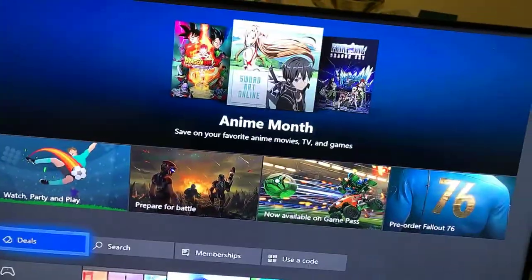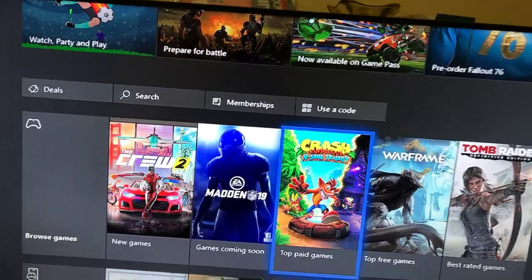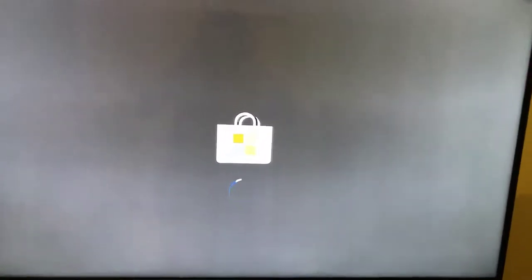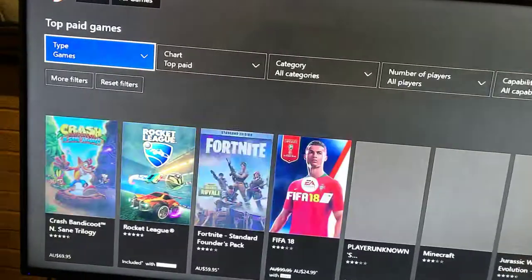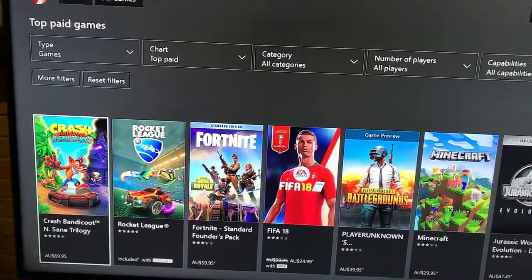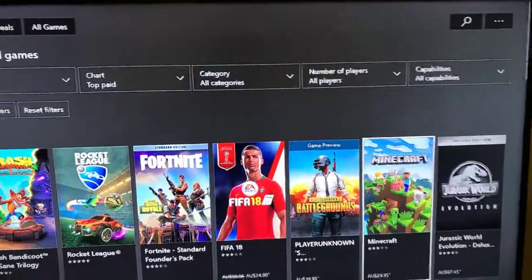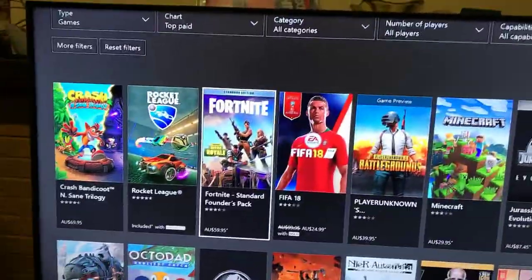So you just click on the thing you want, I'll show you for a minute. We'll go to top paid games. So we'll just click on the game we want — let's go with the Fortnite Save the World Pack.